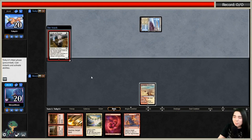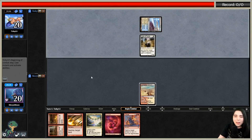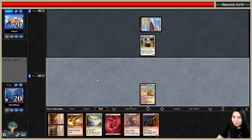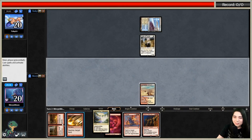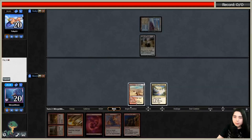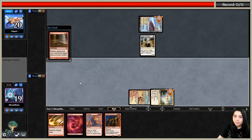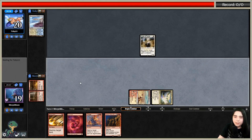I should have started on a Mountain so I didn't have to take any pain, but it's okay - I'm gonna take two unnecessary pain. Thank you so much for the Tier 2 sub at nine months in a row! We didn't have a sub baby because it was a Tier 2 for nine months - we have sub twins. It looks like the opponent is on Blue-White Tempo Taxes.